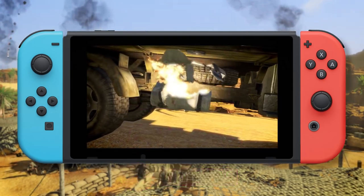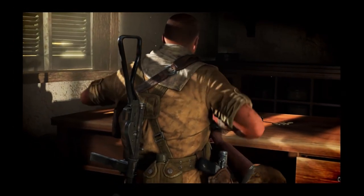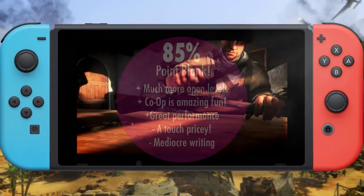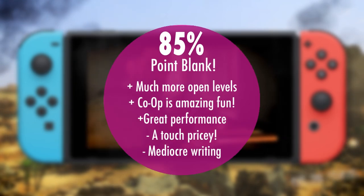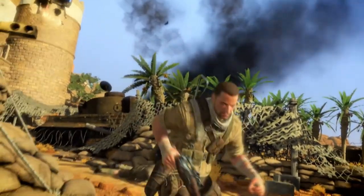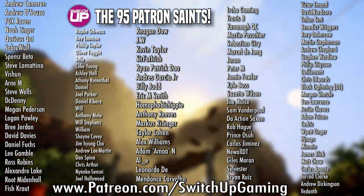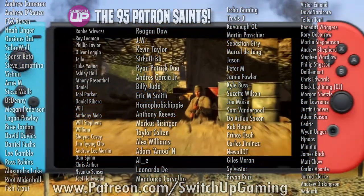Sniper Elite 3 Ultimate Edition on Switch might be an older game, but it represents one of the best realistic online shooting experiences you can have right now on Nintendo's hybrid. The porting has been handled excellently, and everything looks far better than it has any right to in the palm of your hand. It scores a Switch Up score of 85%. Thanks so much to all of you that's brought us to the 50,000 subscriber milestone — a big thanks to our patrons as well who support the channel each and every month. For all things Switch, all the time, keep it Switch Up!